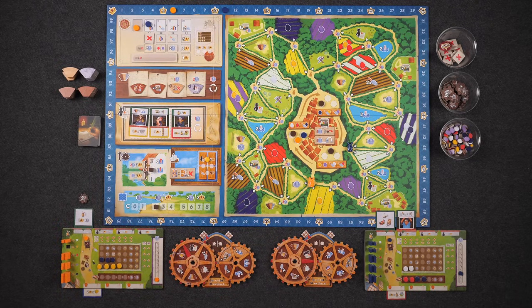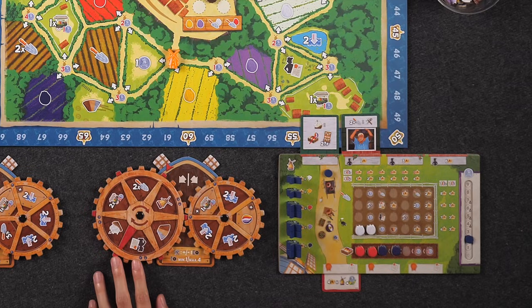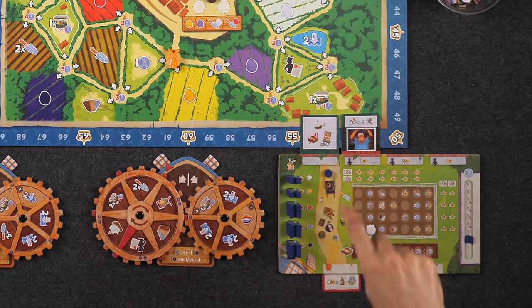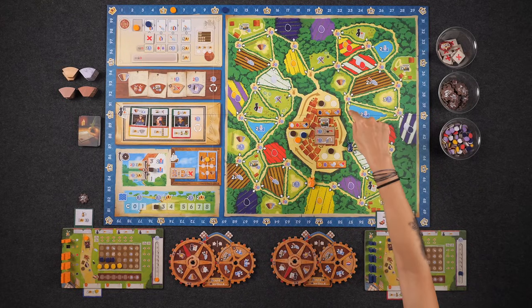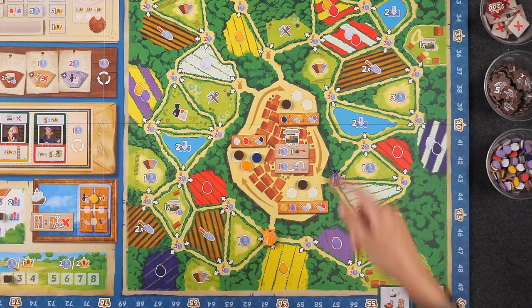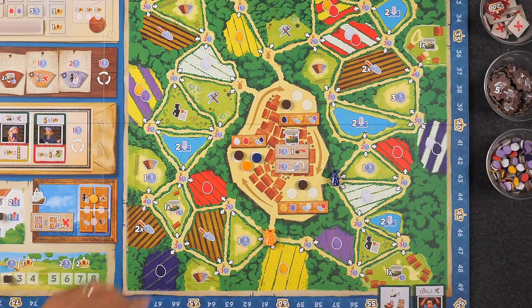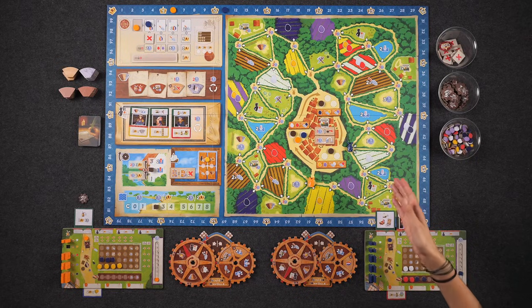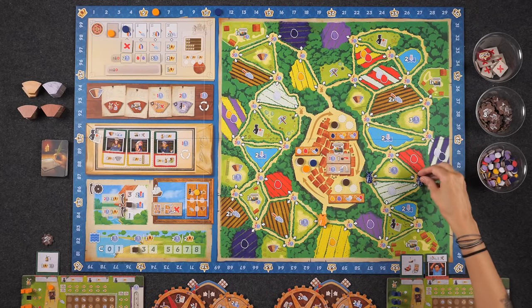I can visit the market once and build a windmill. I'm going to forfeit the market action because I can only move one space and there's nothing useful there. When I put out a windmill I'll gain some tulips, and I don't have enough storage or guilders anyway. I'll build a windmill continuing out this area — here. It costs one guilder; I gain one red and one white. That's all my money but I'm next to a guilder location.